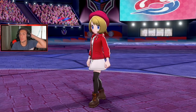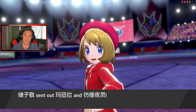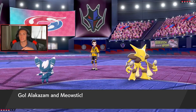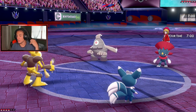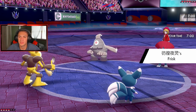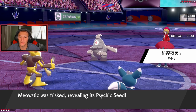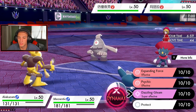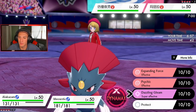He leads Coalossal — let's go! He's probably going to go for Triple Axel. Pressure is coming out. Why is everyone using Pressure now? I could Dazzling Gleam, but I'd rather go for Expanding Force — wait, it has no effect. I'll Gleam here instead. We're still getting the Psychic Terrain set up, still getting the Psychic Seed special defense boost. I think he's going Triple Axel on my Alakazam.